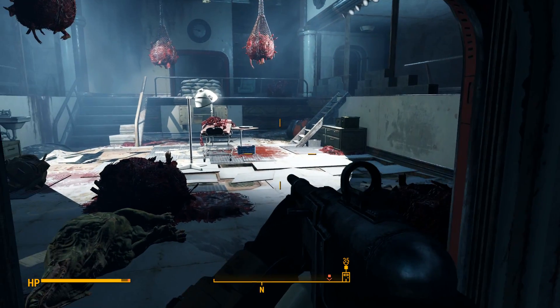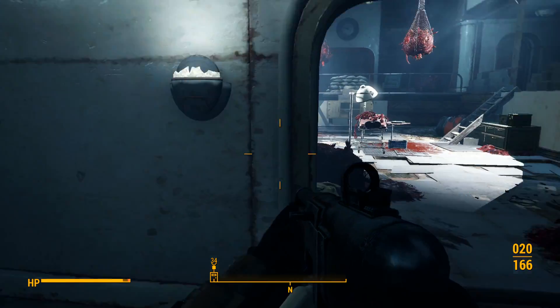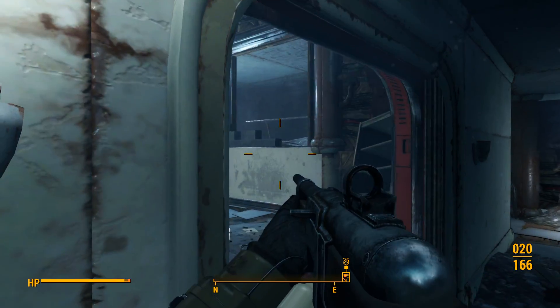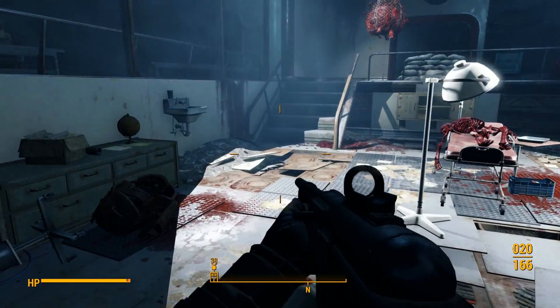Looks like I missed somebody, but that's okay. This door right here is going to be an advanced door to unlock. There are other ways to get in this room, but I used my unlocking skill when I got in here.